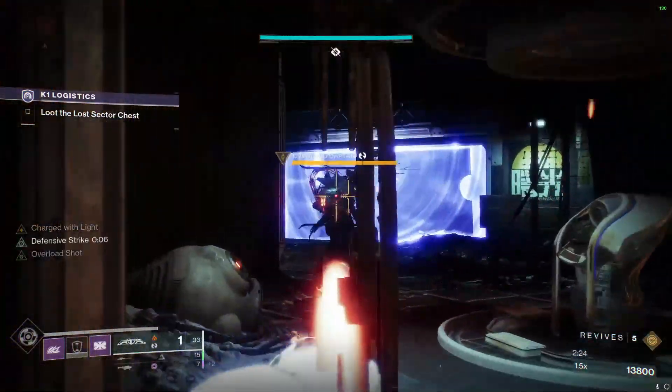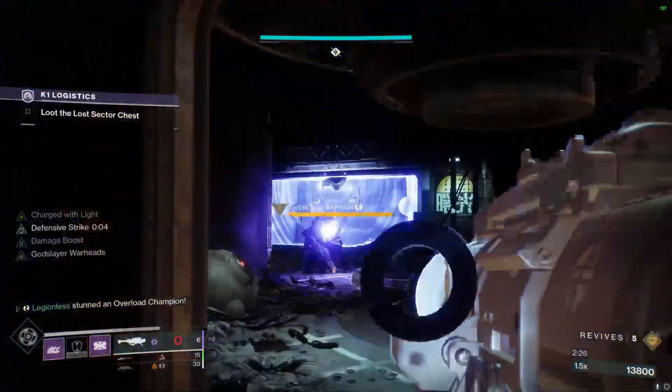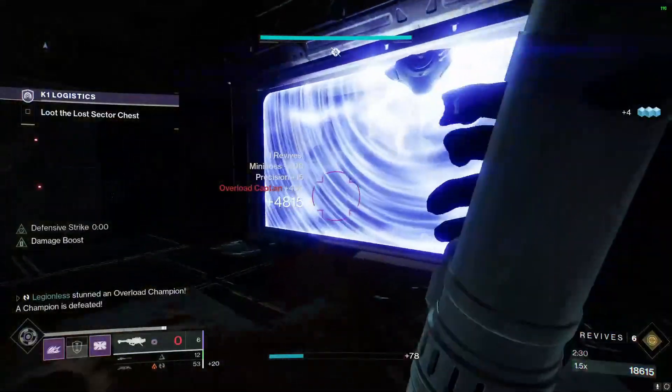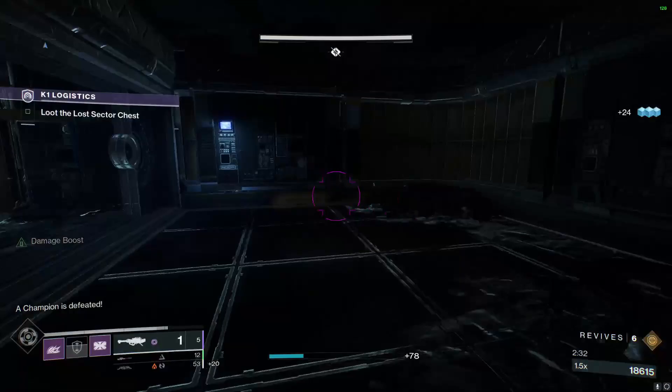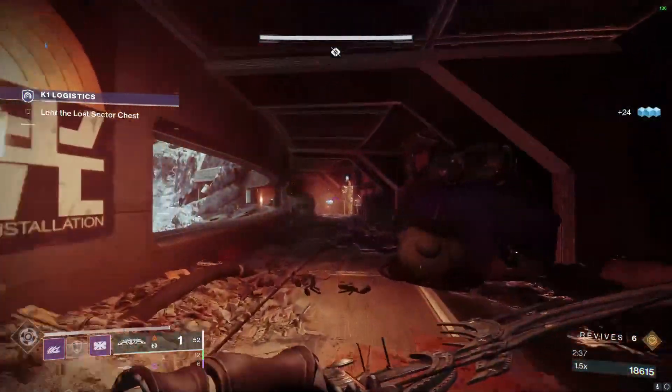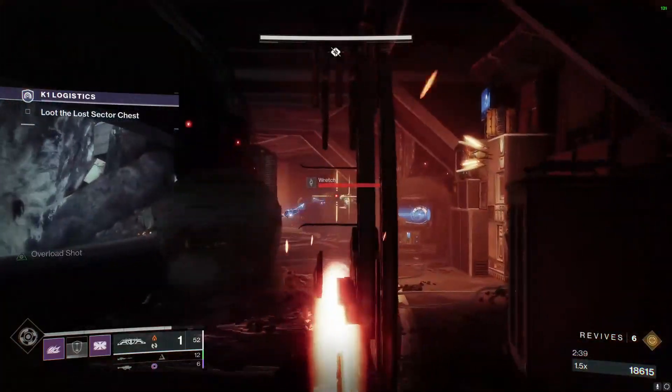For the Overload Champion, we're just going to disrupt it, shoot a Rocket, and then snipe to kill. Now in this hallway, we want to get precision kills with the bow so we can stack up some Charged with Light for boss DPS.